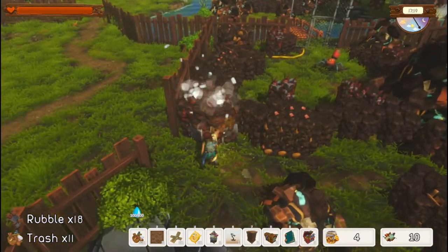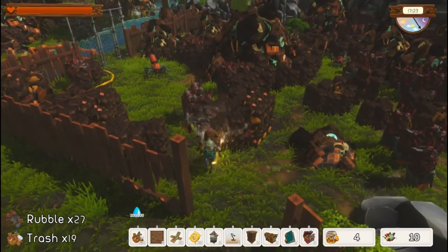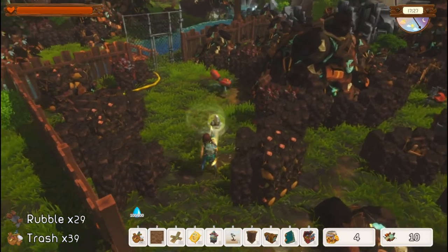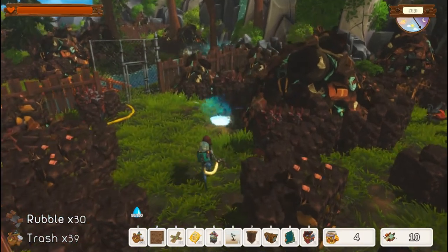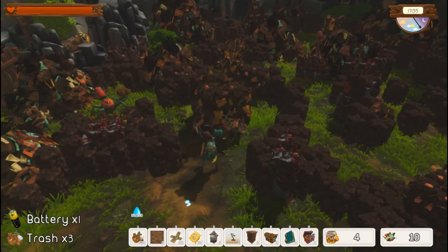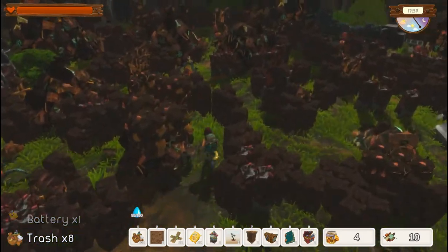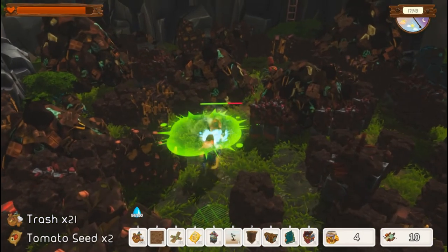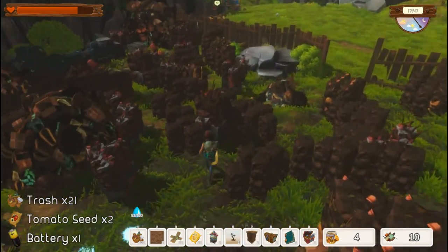We're collecting more resources and cleaning up. There's another robot over here — just spray him with water and he's gone. Now there are different types of robots in this area. Some of them will shoot at you — that's this kind right here. We just come in and spray with water and it's taken care of.